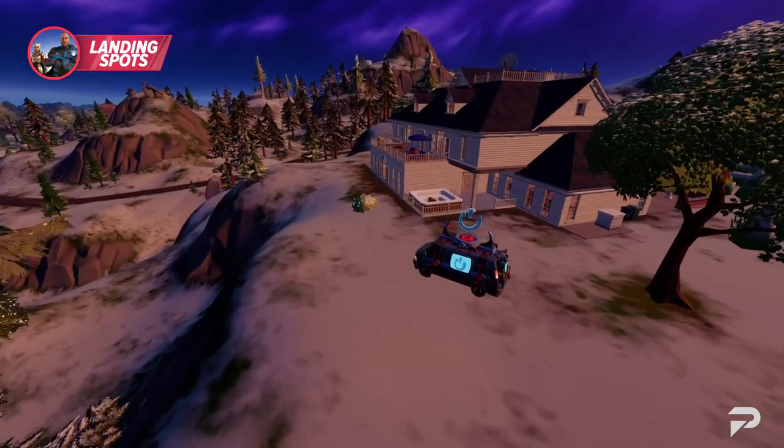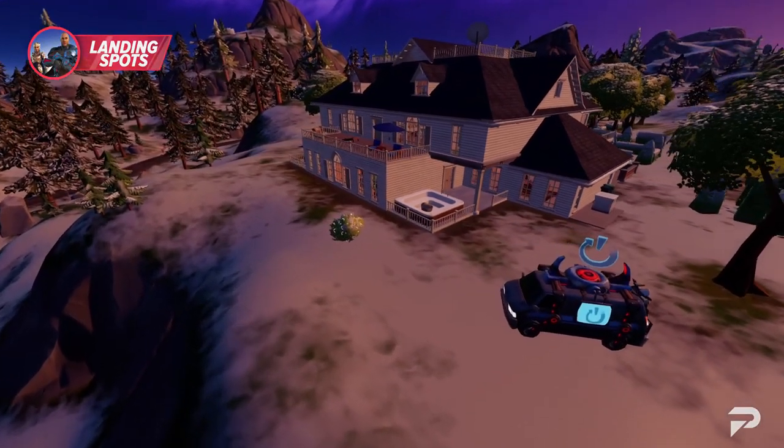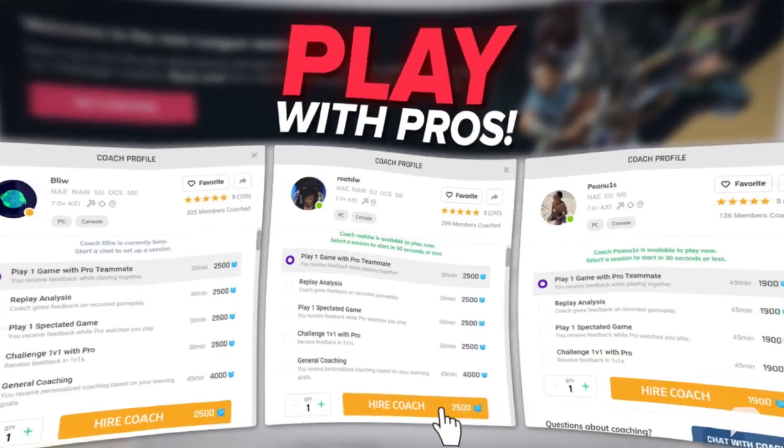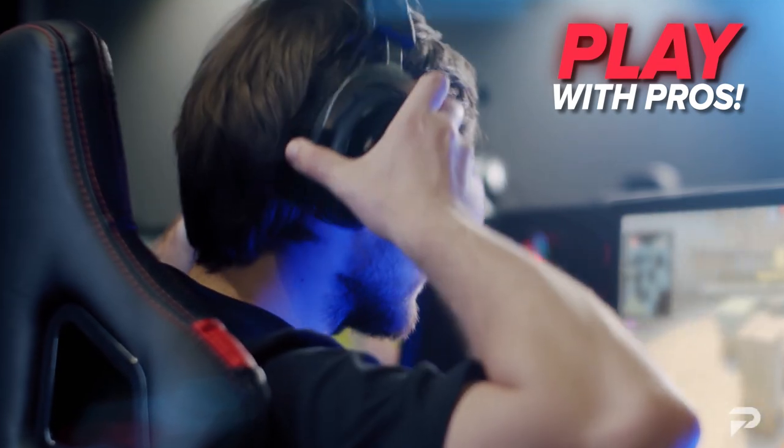This spot also has a reboot van in case you run into trouble in the early game. Don't forget to visit ProGuides.com for professional-grade coaching that's going to help you master your drop routes and early game strategies.